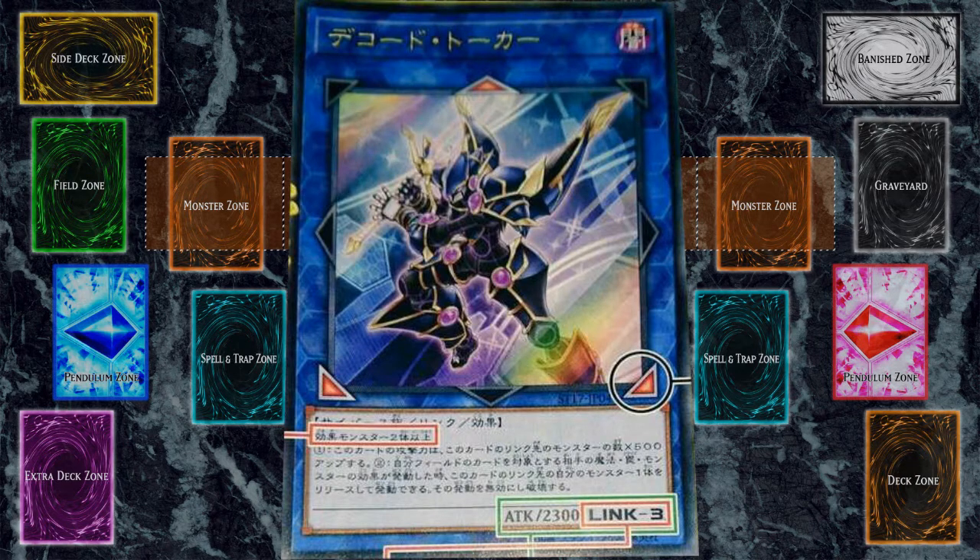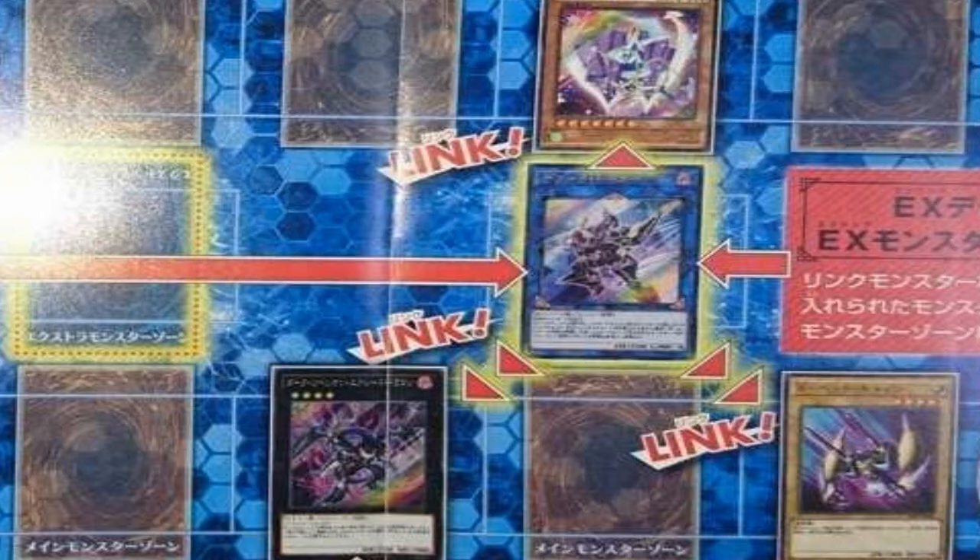In Code Talker's case, he needs three. So you send three monsters to the grave to bring him out into the Link zone, or you can send three monsters from your hand to special summon him. Now let's dive into the Link card itself. As you can see here from Code Talker, these arrows are linked to the monsters in Monster Zones. He's connected to monsters that are diagonal from his zone, and also linked to the monster in your opponent's monster zone right in front of him.